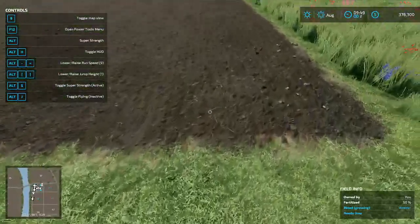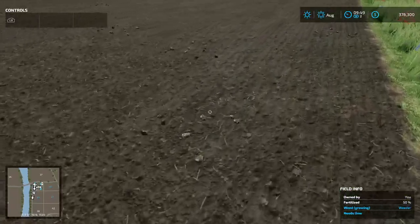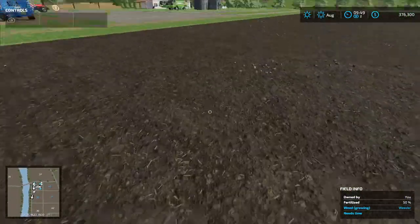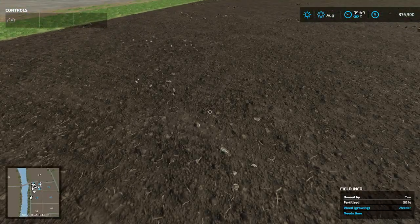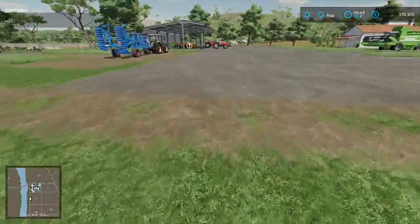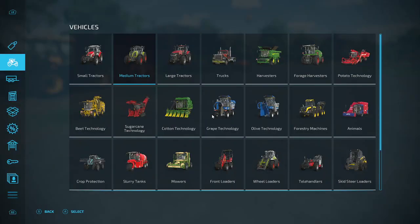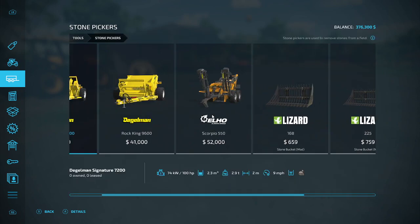We've got these little stones here. Not going to do anything about the stones just yet because I'm going to spread some lime first and then we'll deal with them. Actually, we'll do the stone picking first — it doesn't matter which order we do it in, just as long as we do it.